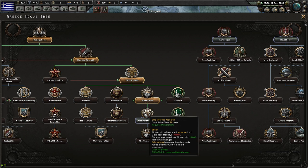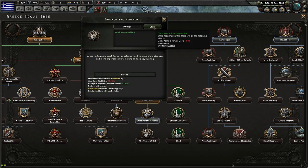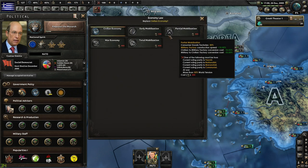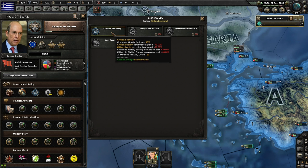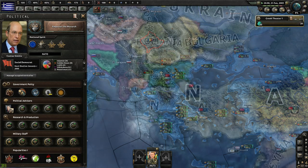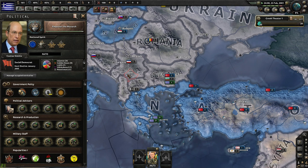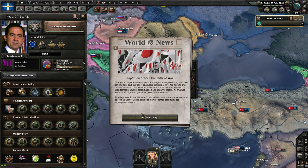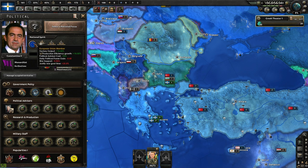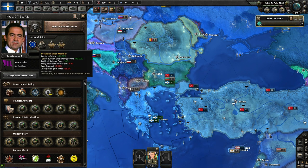We've completed monarchism. Now 'Empower the Monarch' is going to automatically change the House of Glucksberg to the ruling party, making elections irrelevant. That gets me to monarchism, and that should also be about the time I have enough political power to start making massive changes — especially to my economy — which is going to allow me to produce civilian factories much faster. Here comes the monarchy. Let's see who takes power — Constantine II. It doesn't get any better than that. If I'm going to have the Byzantine Empire, I have to have Constantine as monarch.